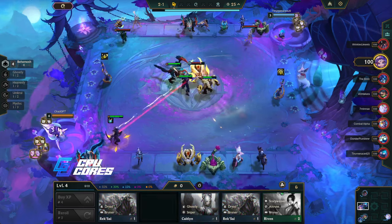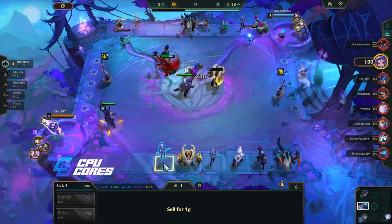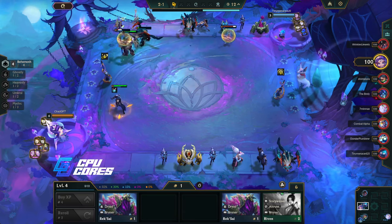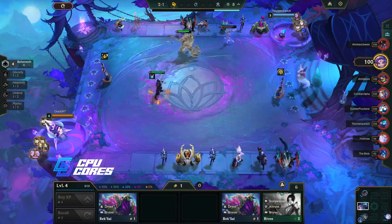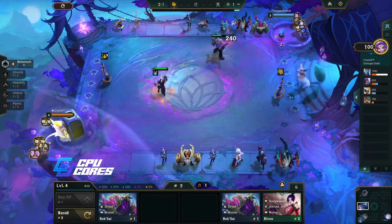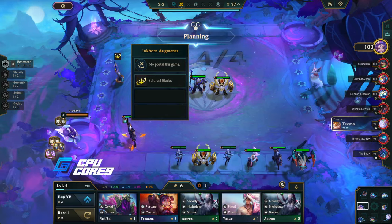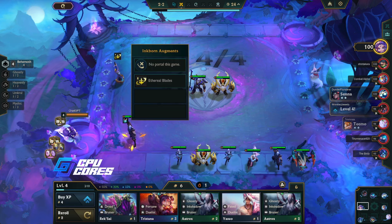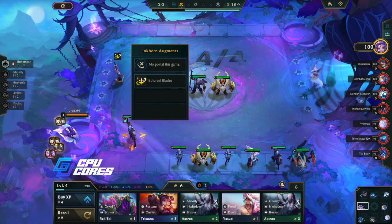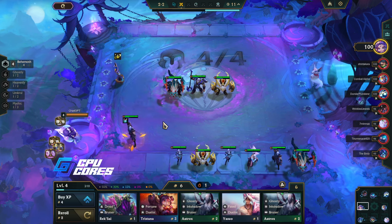We didn't get that lucky with our items unfortunately, but that's okay. I think I'm gonna put in ghostly. I don't know what the best build for him is actually — I can look it up. I bet tactics.tools shows it. This is a great website by the way, if you've never used this. I can look at the augments — this one's called Ethereal Blades. So yeah, how do I get this? It basically tells me what units are best.